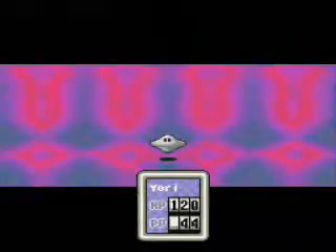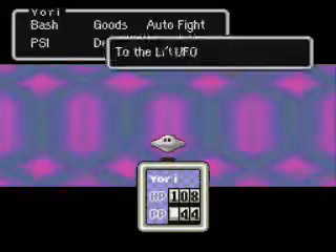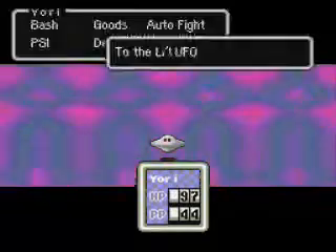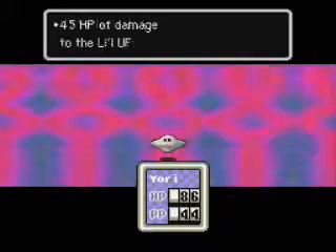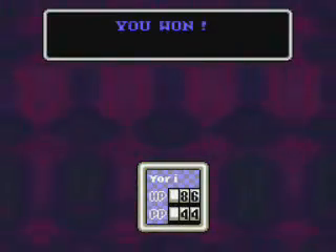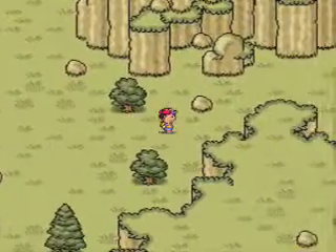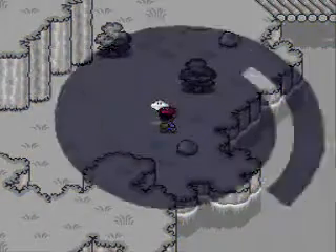These guys are annoying — they dodge a lot of attacks, but they don't do so much damage. I don't think there's an enemy here. That diamond guy who was trying to join the fight before the fight began — that's called a spinning robo. I'm going to try to avoid it if I can. I don't really care about showing everything in the game because some of it is just such a pain.